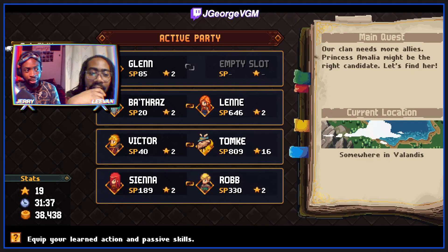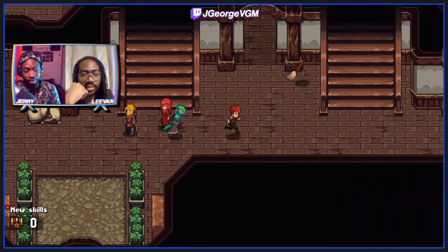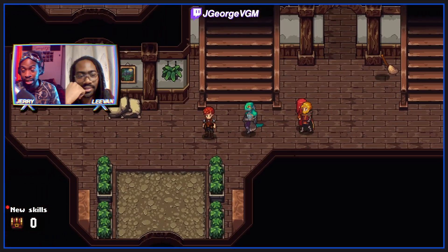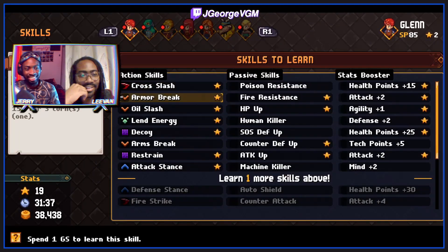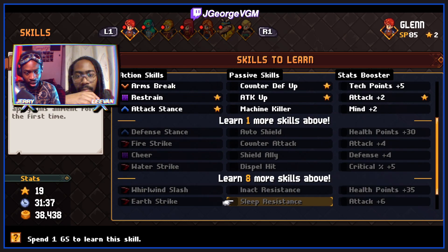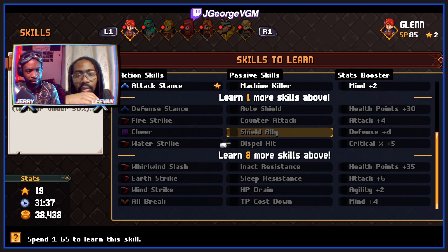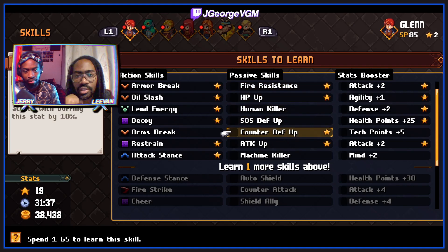I've forgotten to do the skills thing so let's do that real quick because I've been bothered by that new skills notification the entire time I played offline. Let's start with Glenn so we can move on to the next ten. I think we should just go for a stat booster and go for TP plus five.